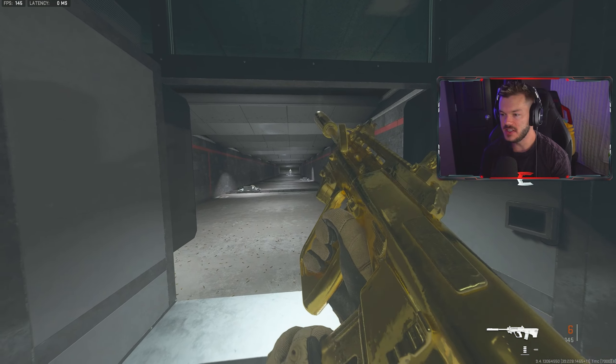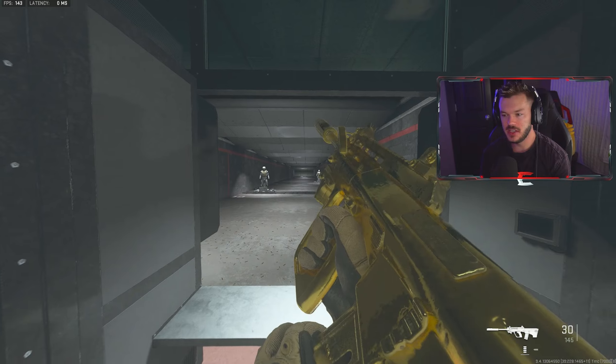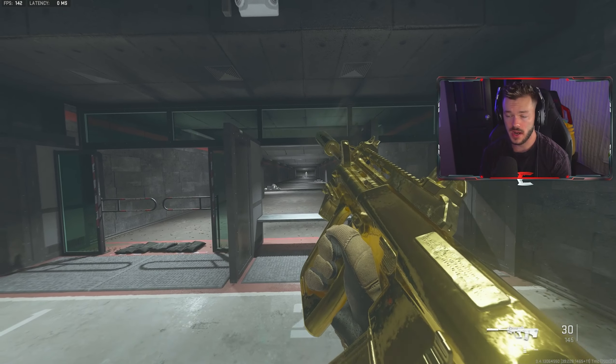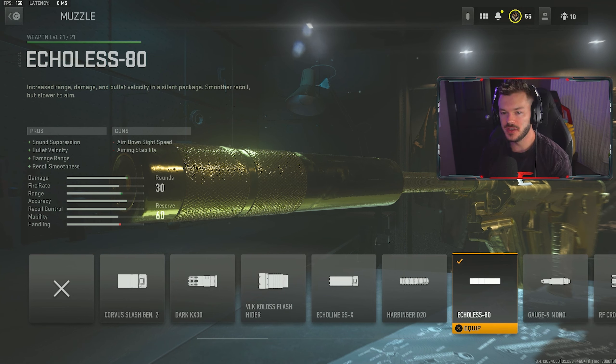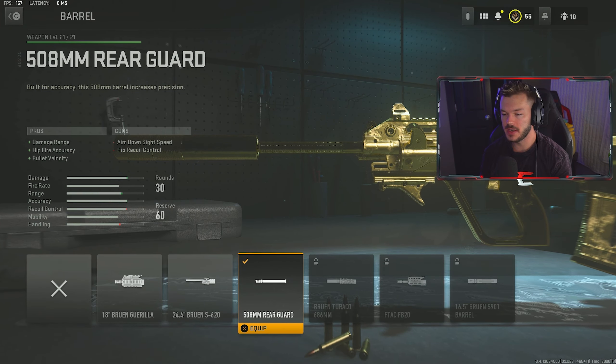For the magazine, we're throwing on the base 45-round mag. I love the 45 on this thing — it makes it feel a little more effective and I like having extra rounds. I can still handle this gun perfectly while keeping it very agile and mobile. Lastly, in the stock section, we're going with the VLK Stockless Stock — a bit of a tongue twister — but you get a massive increase in ADS speed, sprint-to-fire speed, movement speed, and hip recoil control at the cost of some aiming stability. The large barrel compensates for that, so I've really rounded out this build for peak mobility and peak performance at closer to medium-ish range.